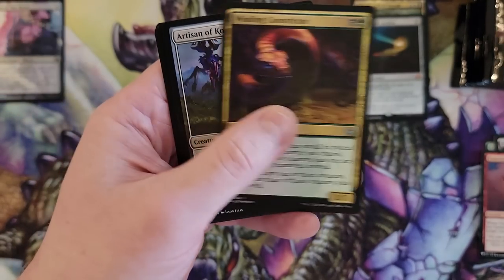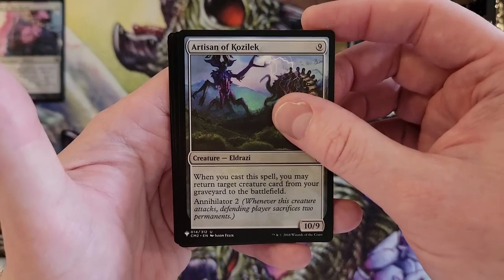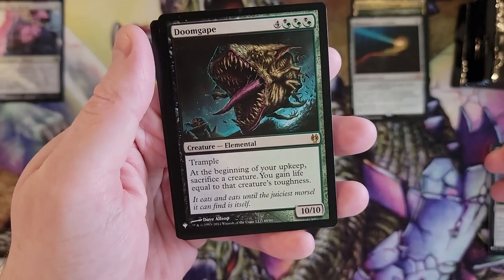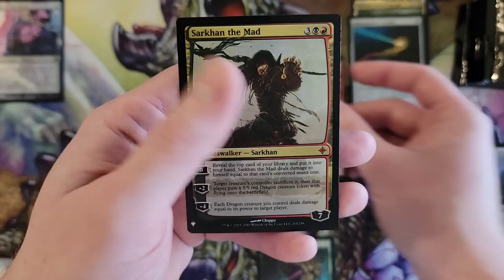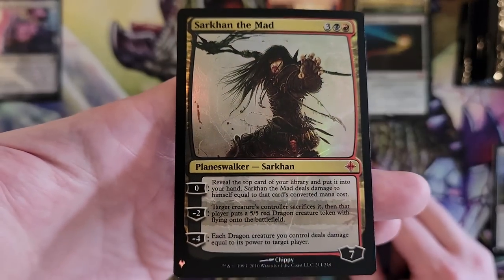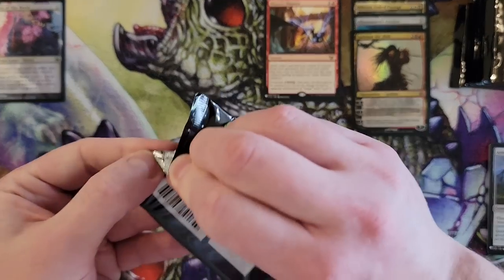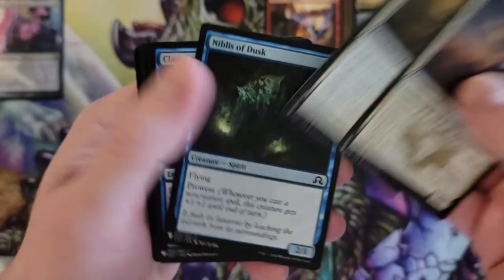Winding Constrictor. Artisan of Kozilek — that's cool. Then we got Doomgape — you are a big expensive creature. You have to sacrifice but you get something out of it. Mizx Mastery — that's cool, I dig that. And Sarkon, otherwise known as Rael — some of you are not familiar with that joke. Cards like Mizx Mastery are just so off the wall on this product. It's so random, so fun.